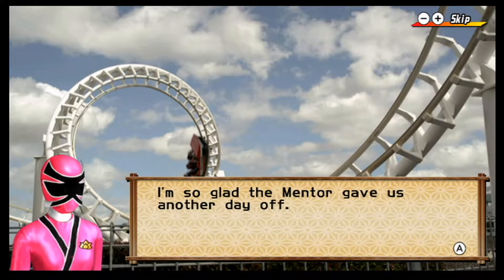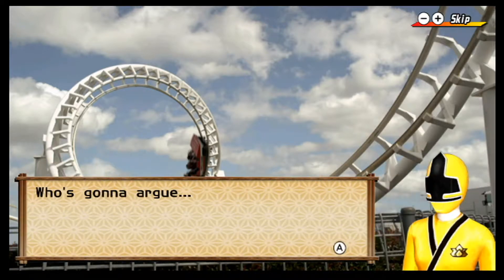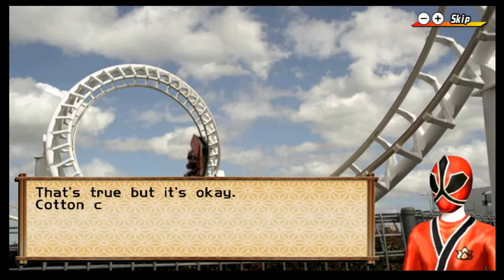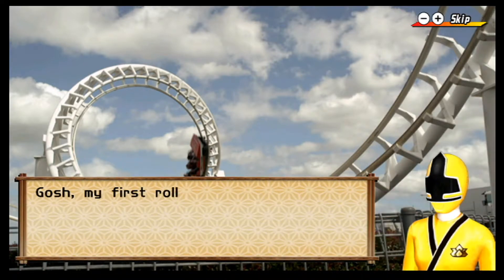This is hilarious to me because they're at an amusement park and they're about to go on a roller coaster and they're still in costume. They did not have the ability to show them out of costume in this game. So they're at an amusement park, still as Samurai Rangers — they're really paranoid about getting attacked, I guess. And she's about to eat cotton candy with her helmet on. How does that work? How are you going to eat cotton candy with your helmet on, Kevin? There's another scene where they're about to eat supper together and they still have their helmets on — it's just hilarious. I really wish they could have done them out of costume for these scenes, because it just makes no sense. And no one is going to notice that you're still morphed.